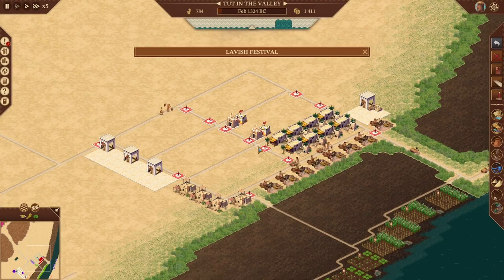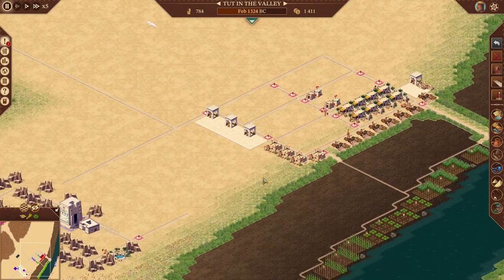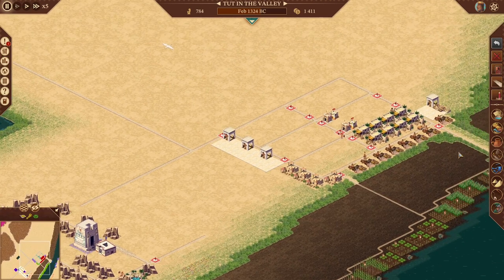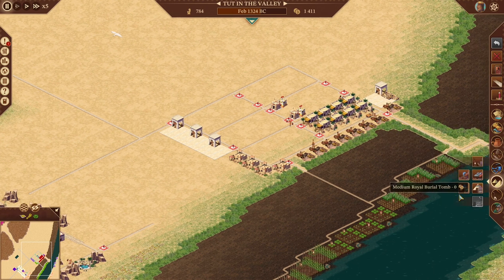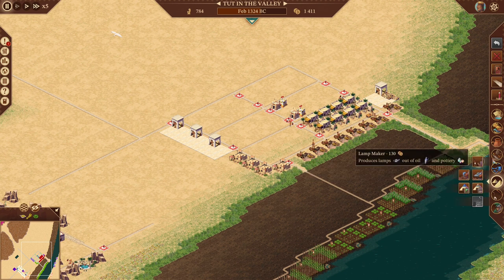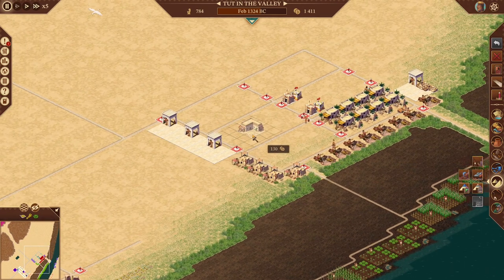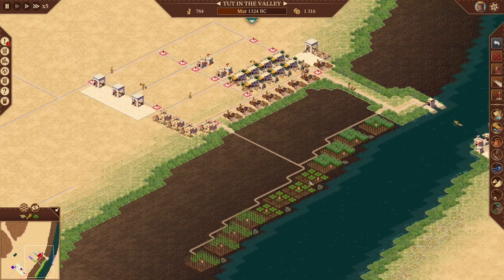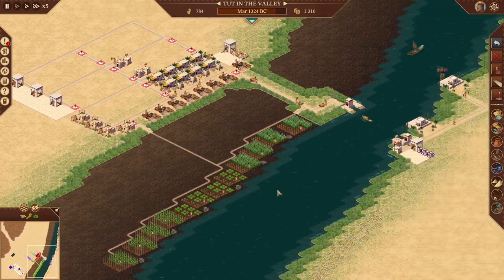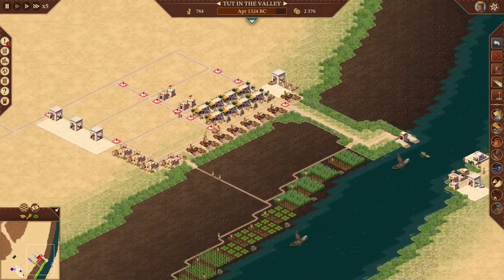Okay, so we have paint and clay. Henna's going to come in over here. These are 130. I'll wait. Six months - there's not much I can do. When is it going to be July? Okay, getting more money.